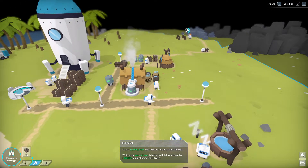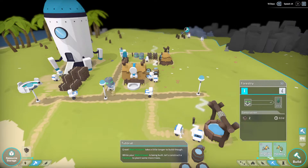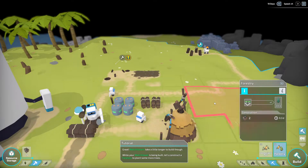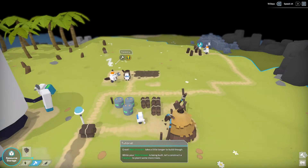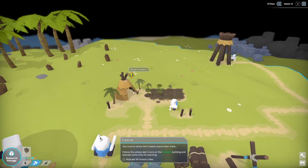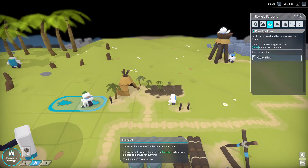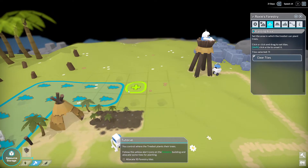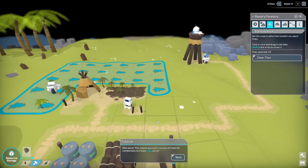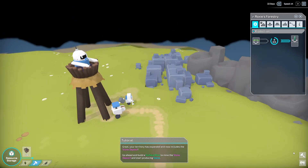While the watchtower's being built, let's construct a forestry to plant some trees. There it is — there's a forestry. We'll just build it right there. They're going to chop down these forests to build the forestry. Control where treebots plant their trees. I'm going to give them a pretty large spread and minimize it in the future if I need to. My territory has expanded and now includes the lumber deposit, so let's do surface mine.